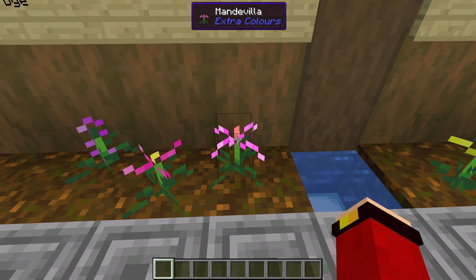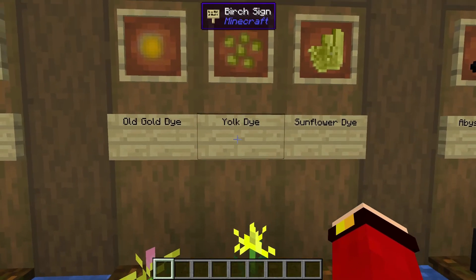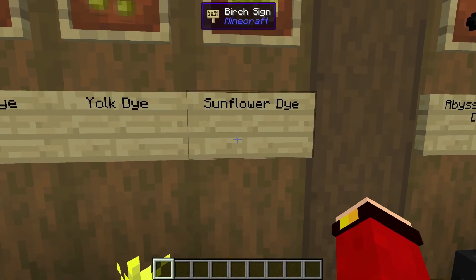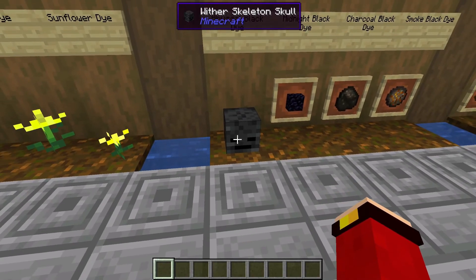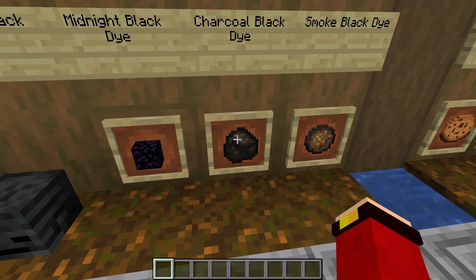Here we have the old gold dye, which comes from the hibiscus. Here we have yolk dye, which comes from yellow begonia. Here we have the sunflower dye, which comes from buttercup flower. Abyssal black comes from the wither skeleton skull. Midnight black comes from obsidian. Charcoal black dye comes from charcoal.